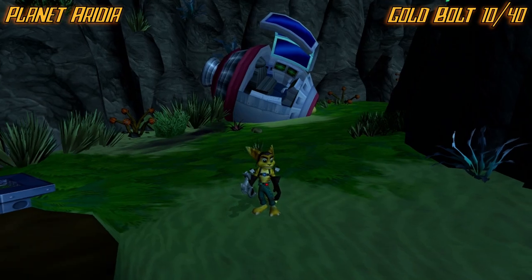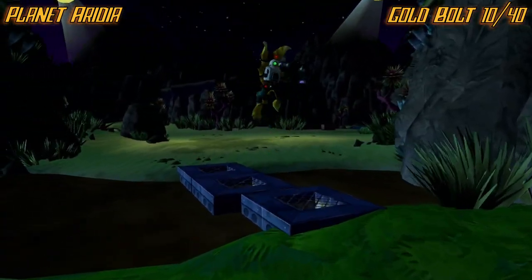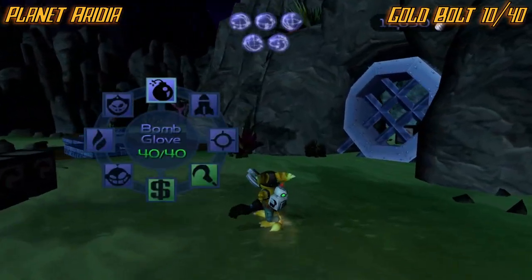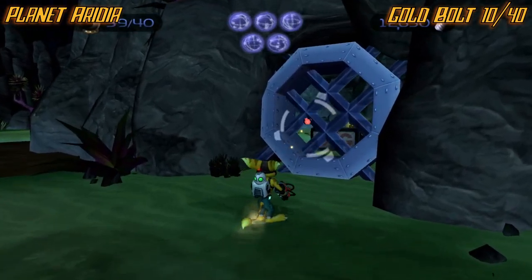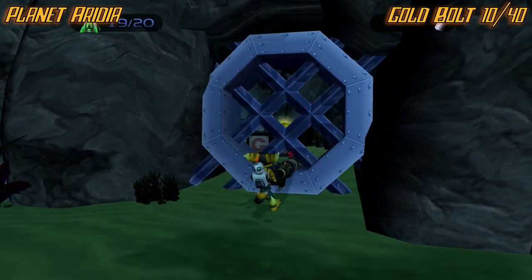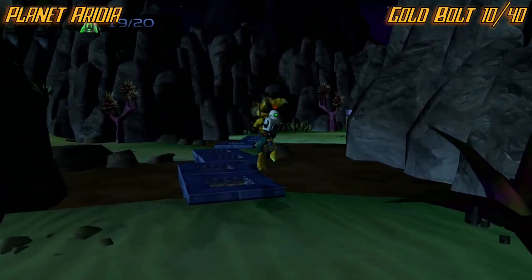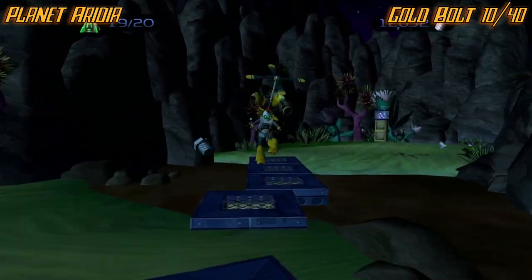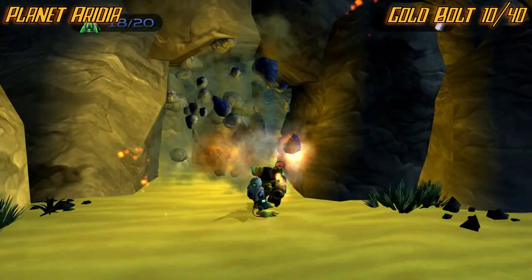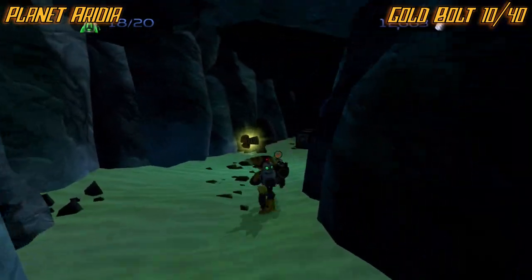This next one is going to be right where you meet the skater dude. Just make your way to the left over here until you get to this little metal grate. You have to keep running this way — I misread what the guide said at first. There we go, my bad. That just gives you a little sneak peek of where it is.